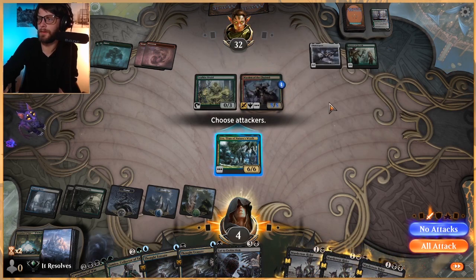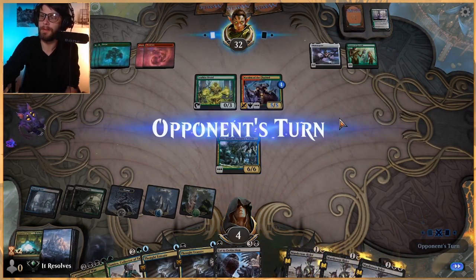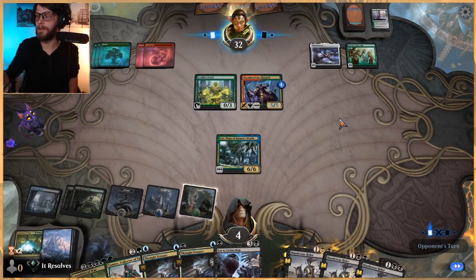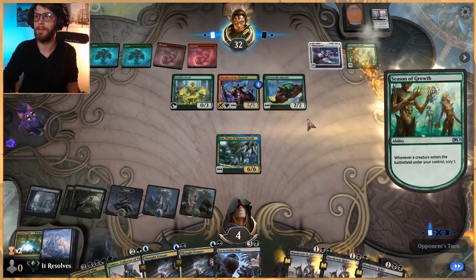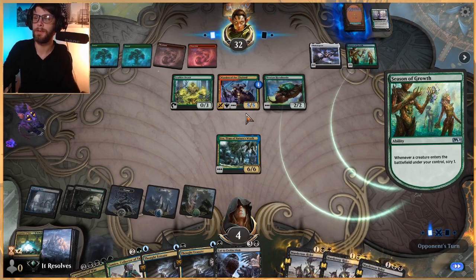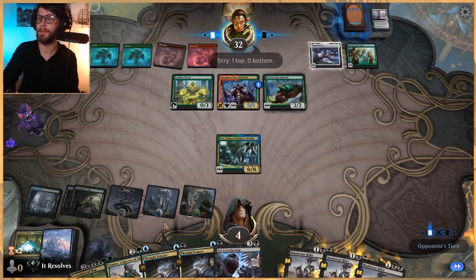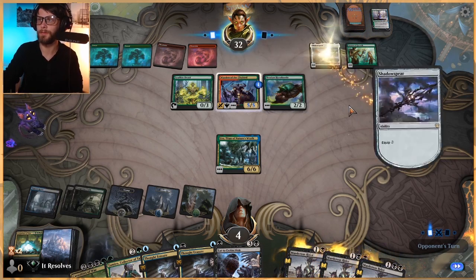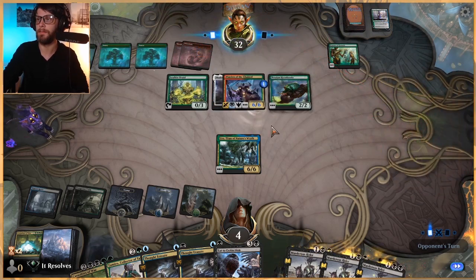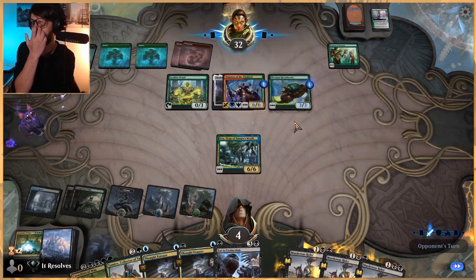We can't attack though, because we do need a blocker for this. That's the only downside - if they equip that up with a couple things then all of a sudden we lose. They do have to play a creature that has enough power to make it worth it. But next turn we get to do the exact same play we just did - we get to Casualties of War for a lot. And then all of a sudden we're in amazing shape.